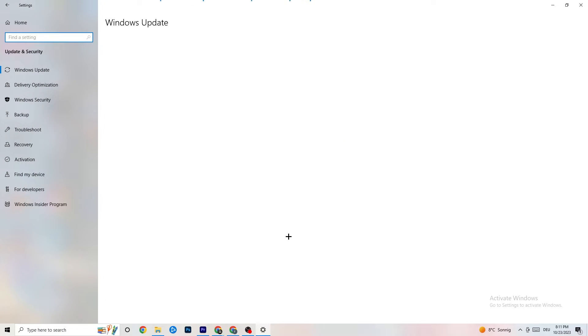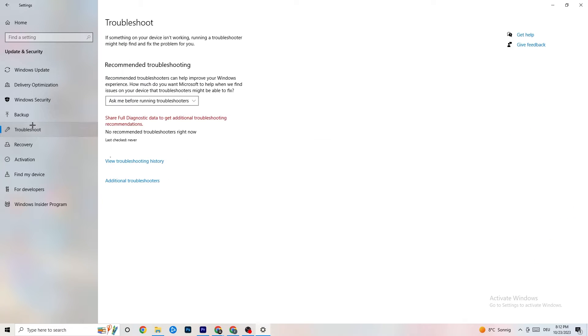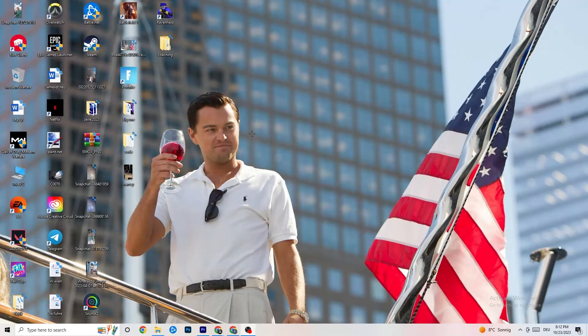Go back to the main Settings and click 'Update and Security.' Stay on 'Windows Update' and check for updates. I strongly recommend keeping Windows fully up to date, as this improves system performance and can resolve many issues. Also go to 'Troubleshoot' and run the built-in troubleshooter — sometimes it finds problems, sometimes it doesn't, but it's worth trying.